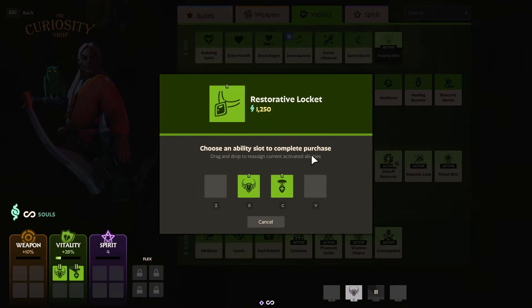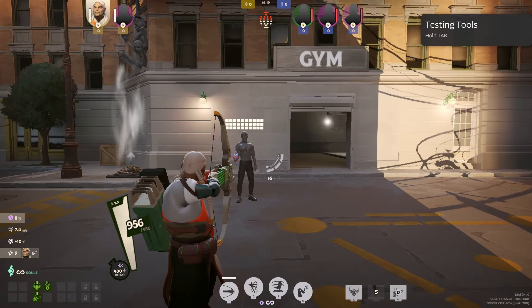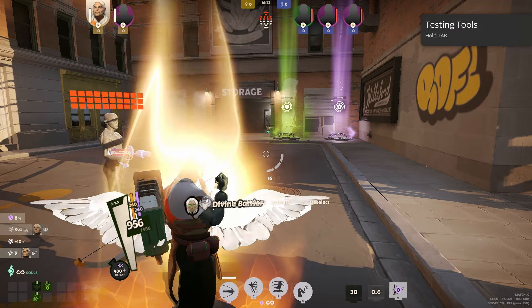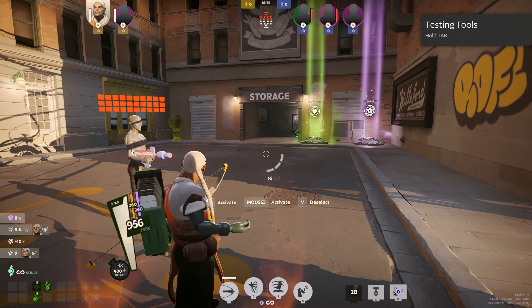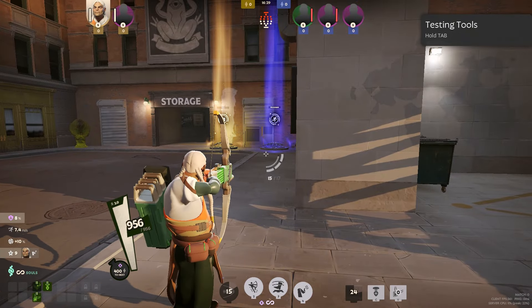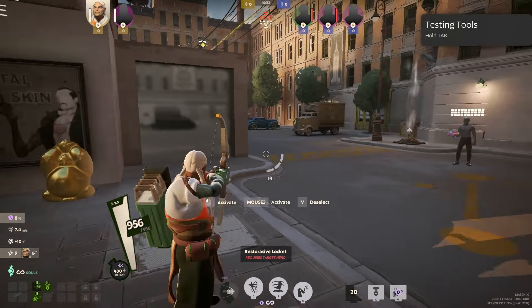Coming up next we have Restorative Locket. It will build up stacks over time to a maximum of 15. Every time an ability is used around you, your character consumes all stacks to heal the target ally for 35 health per stack. And if all stacks are consumed, it gives you an extra stamina point return, which is pretty cool. Again, it's a great item if you're trying to play that super supportive role.